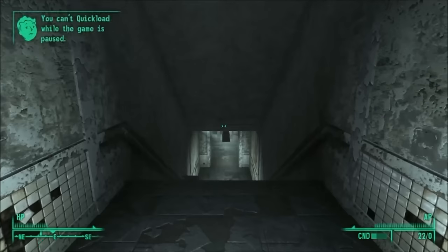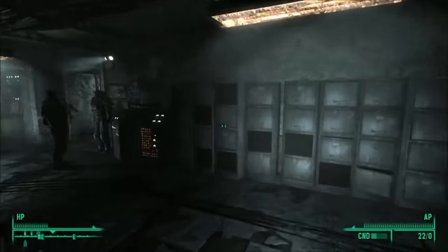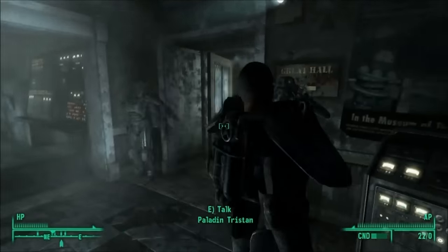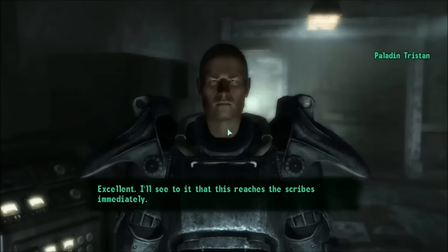What's up guys, my name is Ier So, and welcome back to the Let's Play. Last time we retrieved the Tesla Coil, and now we're back in the Brotherhood of Steel Citadel. We're going to speak to Paladin Tristan to start our next mission.